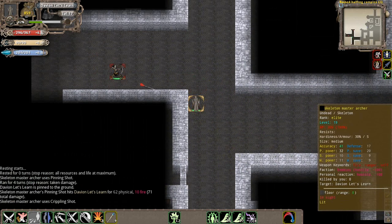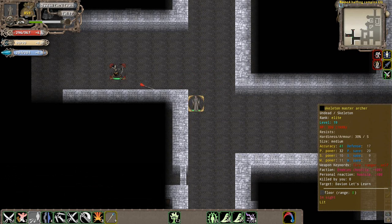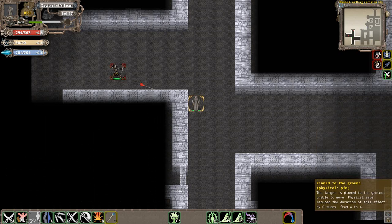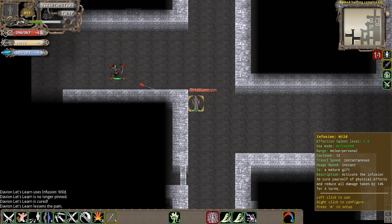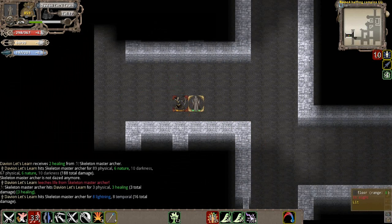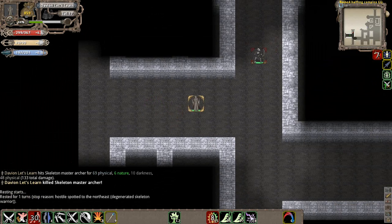Here's an example of one of the powerful skeletons I was thinking about - the Skeleton Master Archer. He's an elite-ranked mob. He actually has very special abilities. As you can see, he did something called pin to the ground, which pinned me and made me unable to move. He's also firing something called crippling shot. We're going to use infusion wall to get rid of the pin status and just charge this guy with Rush. These guys have a very special mindset to battle.